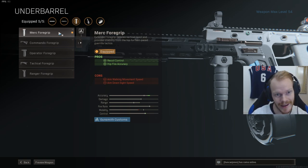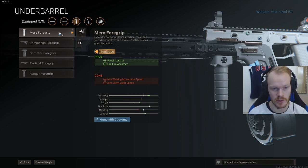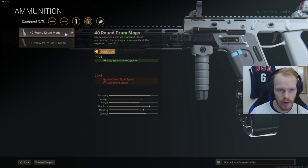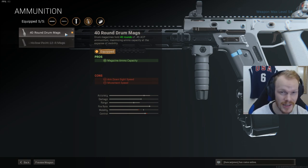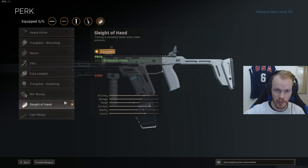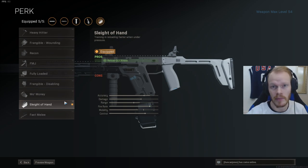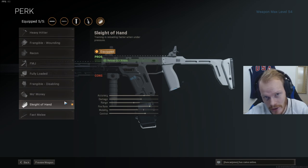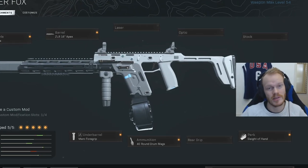These two attachments together combine for pretty good recoil control. After that we use the Murk 4 grip — this will give you recoil control again and hipfire accuracy, which is good for close range fights whenever you just want to hipfire. After that we use the 40 round drum mag. You need the 40 round drum because of the insane fire rate — you'll go through bullets so quickly. In the same category we're using the Sleight of Hand perk, because whenever you shoot really fast you have to reload very often, and Sleight of Hand will make your reload very quick.